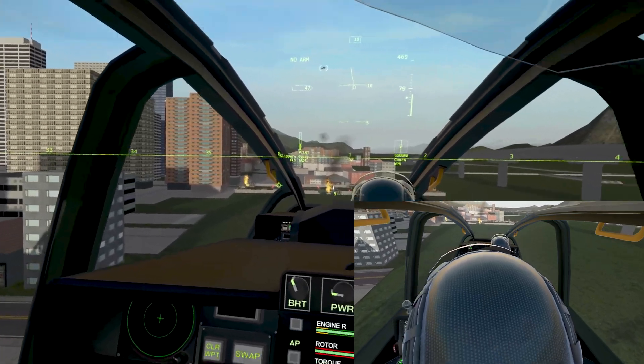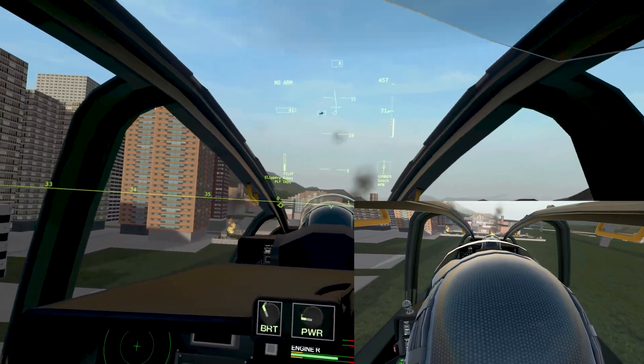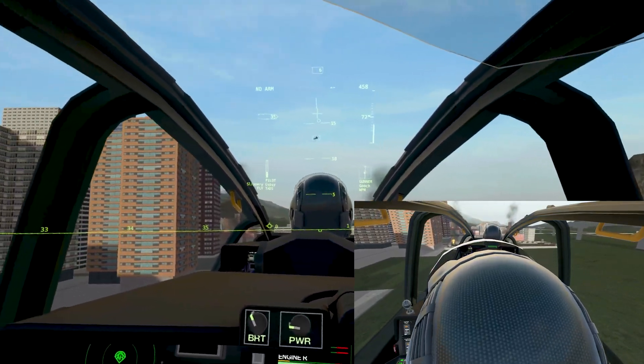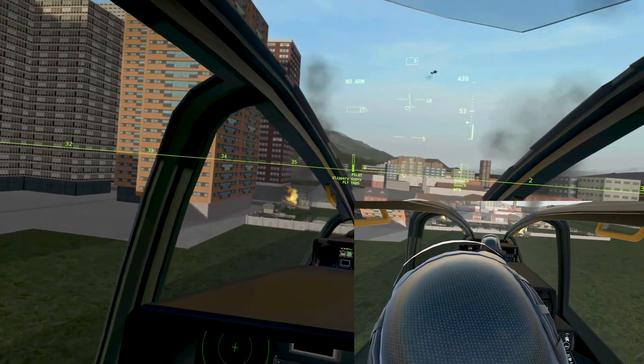Alpha one four, we'll let you land first. Copy — yeah, we're just going to land on the pads to the left. You want them to go for the other set of two pads? Copy.